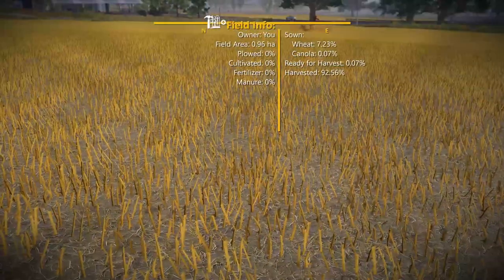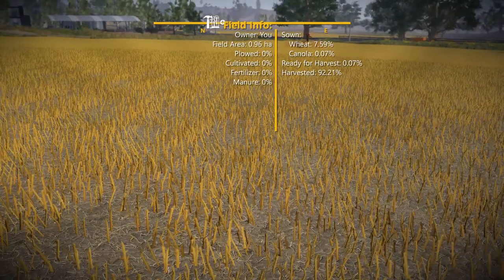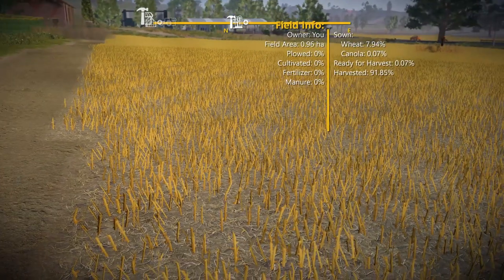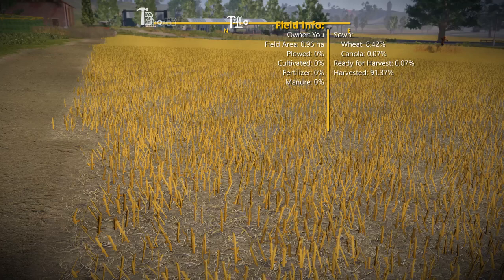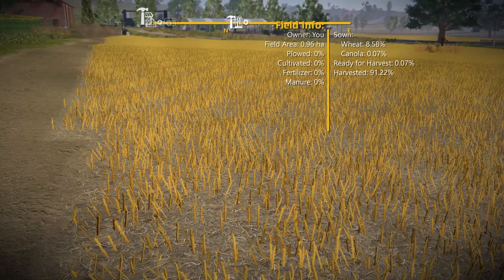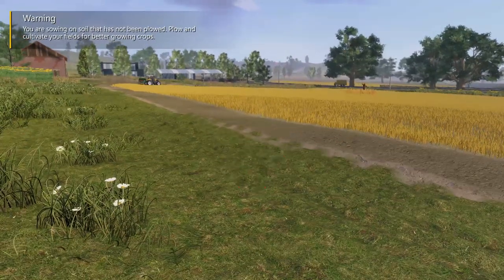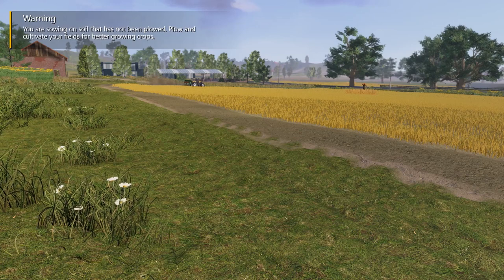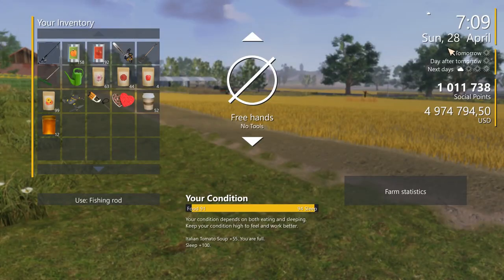It's 0.96 hectares to be exact. I saved the game just before I hired the worker, so that'll be my restart point. As you can see, the field has not been plowed, cultivated, fertilized, or manured. The test we are doing today is yield - not that kind of yield - a yield on the field. We're going to see how each crop yields on the same field, and today's date is the 28th of April.